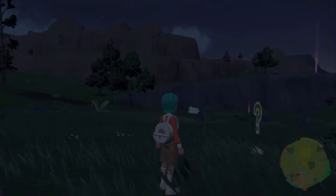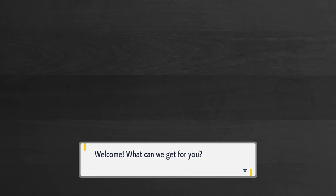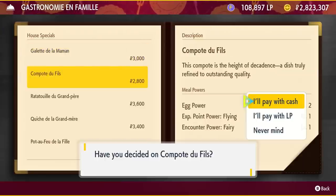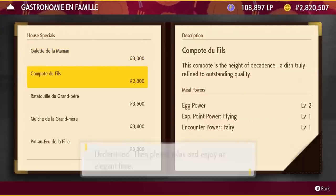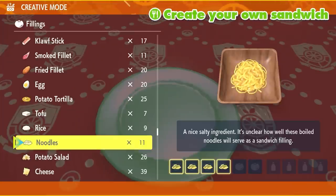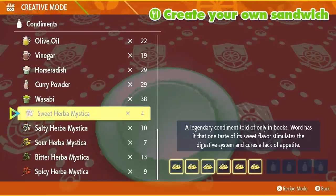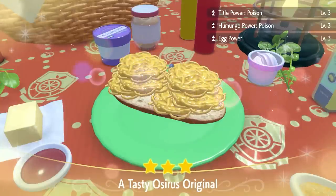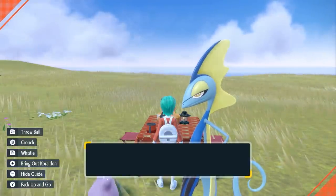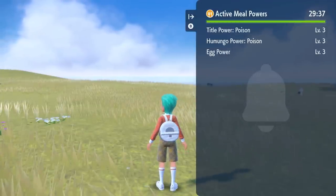With your Inteleon and foreign Ditto in your party, head to Alfornada Town and visit the restaurant to buy a dish that gives you Egg Power Level 2, which increases the amount of eggs produced over time in your picnic basket. Alternatively, you can use a sandwich recipe of six noodles and one Sweet Herba Mystica to get Egg Power Level 3, the highest available, giving you an even better egg production and hatch rate. Bear in mind the egg power will only last 30 minutes after it's set up.